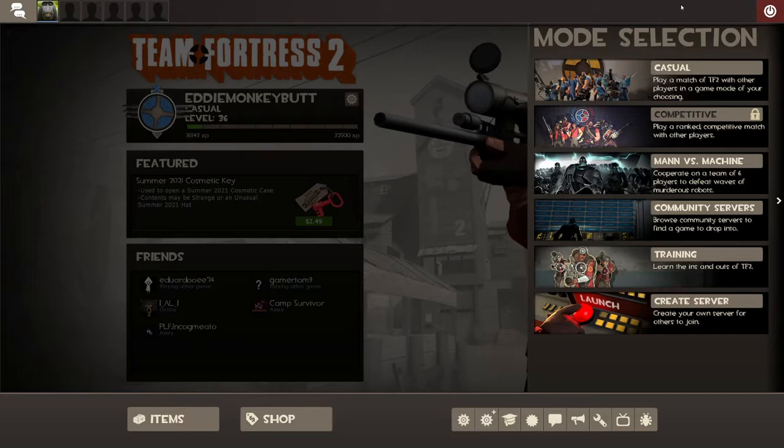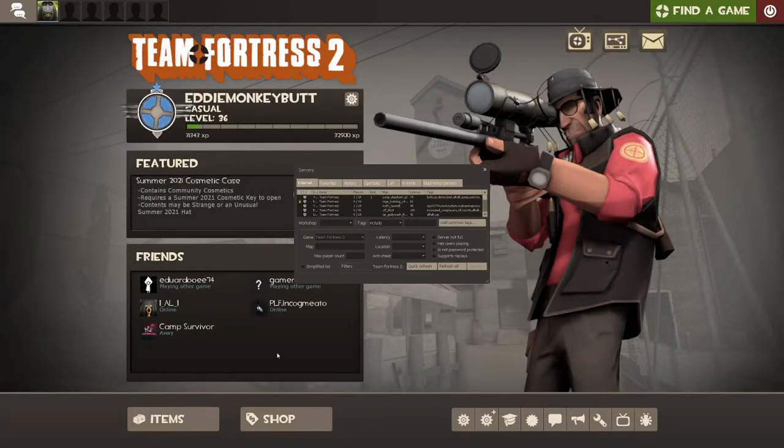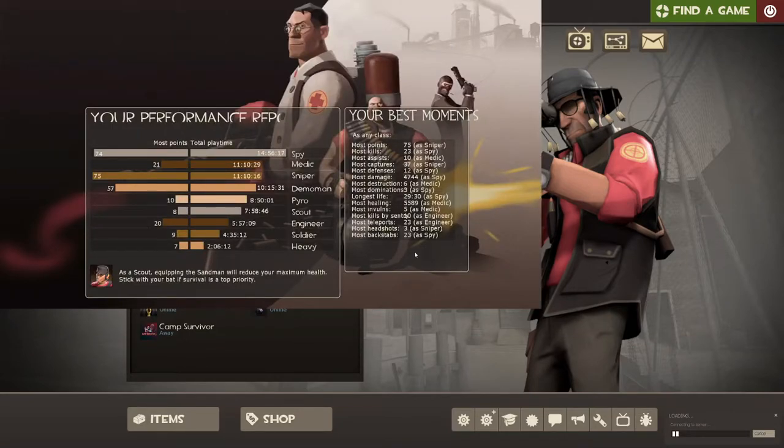Go to Community Servers from the Find a Game menu. You'll see this option right here. If you go to Tags, next to custom tags or add custom tags, put in something like sticky jumping or rocket jumping train. Or here's a jump map — Jump Academy 2. I recommend you connect to it from here, and after you play a bit it'll ask if you want to whitelist it to save it to your favorites. I recommend favoriting it if you want to keep training on a certain jump map.